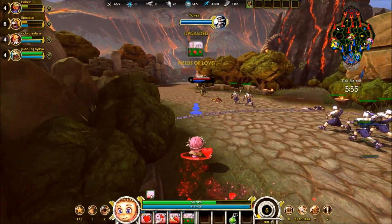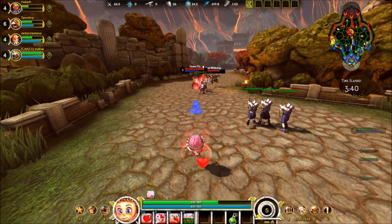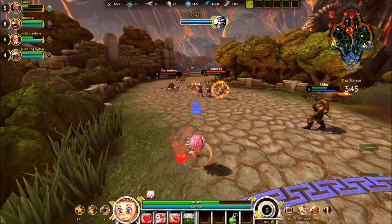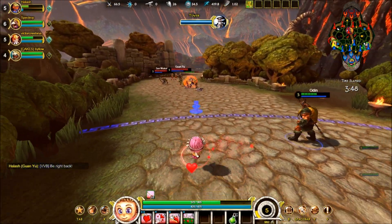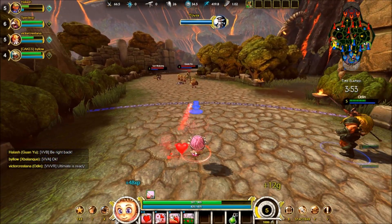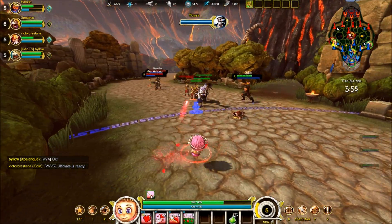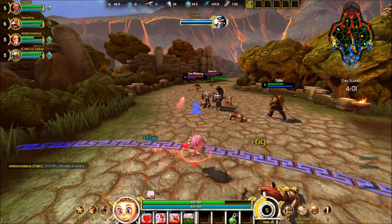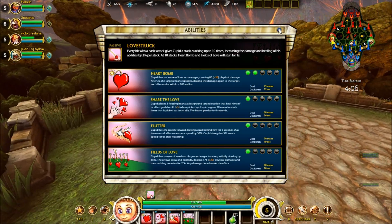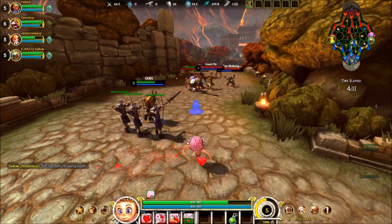This third ability is called Flutter. It's basically a pretty big rectangular-shaped dash in front of you. You dash forward a certain distance, and then you actually lay a path behind you — a path that increases allies' movement speed when they walk on it. Also at the end of the dash, you get a tiny little buff that gives you some additional attack speed — about 5% attack speed, and it lasts for 6 seconds.